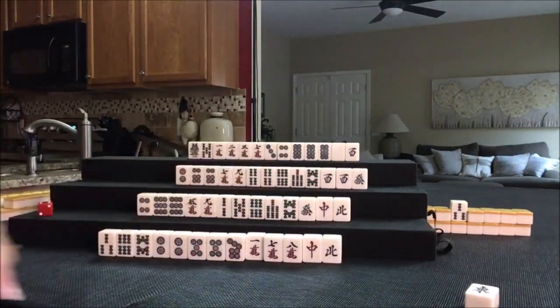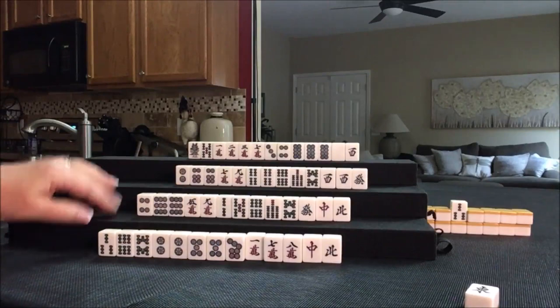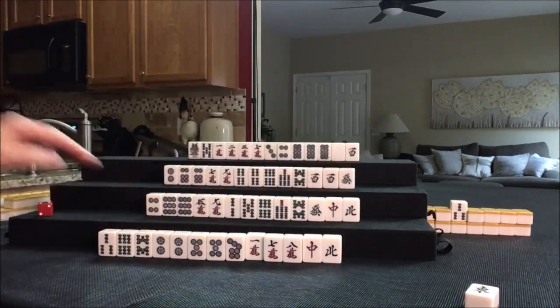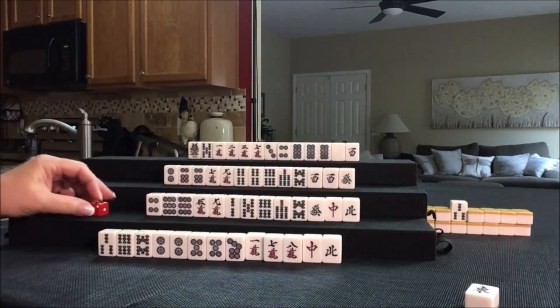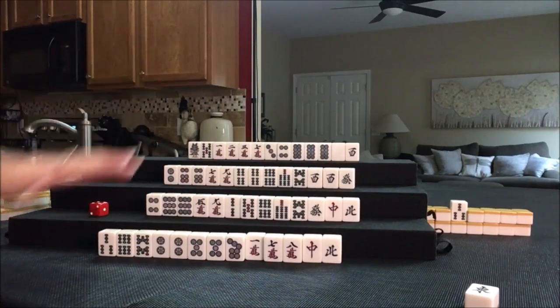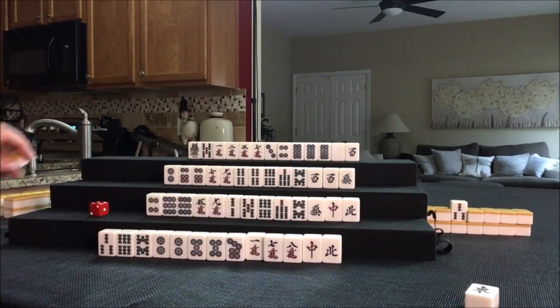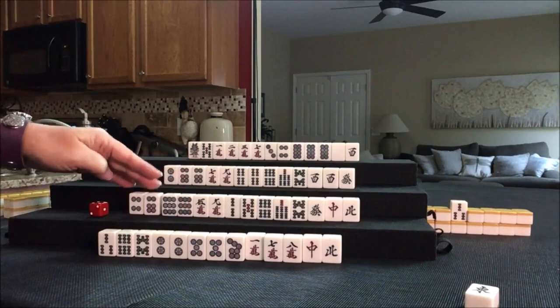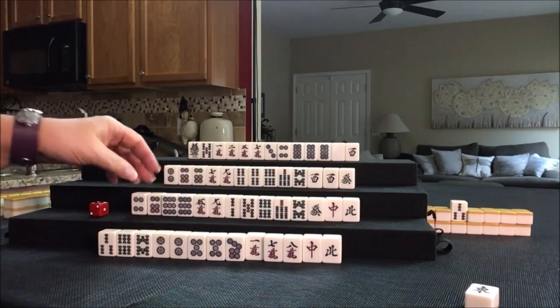So we're going to discard East, and now it's this player's turn. Nobody can take East, so we're going to draw. I'll use this to mark whose turn it is. And I forgot to say — it's the East round. Six dot — now that's no longer isolated. We have a potential chi here.